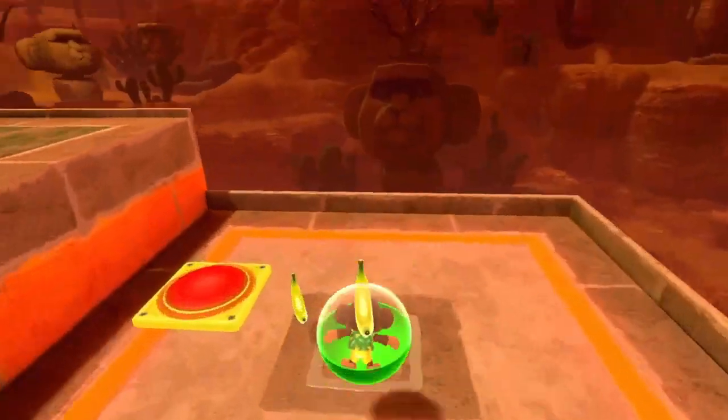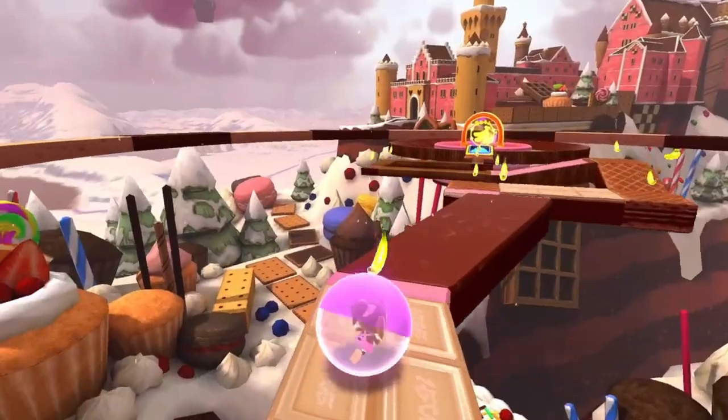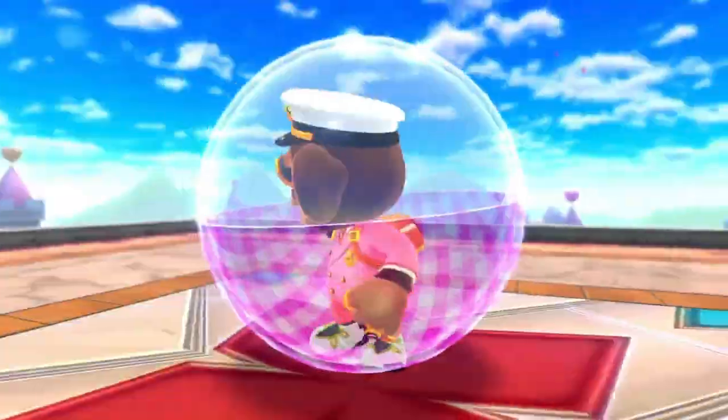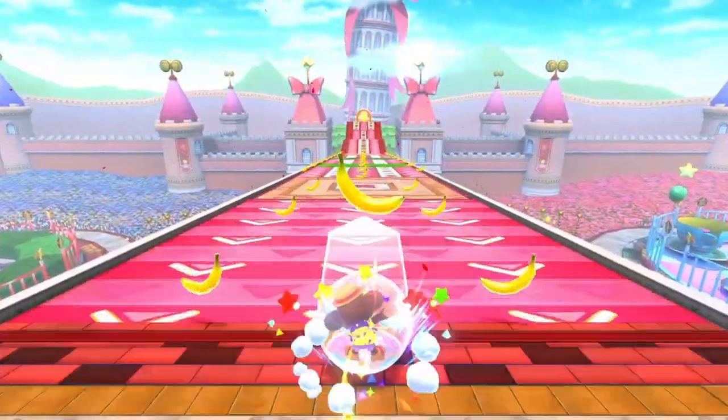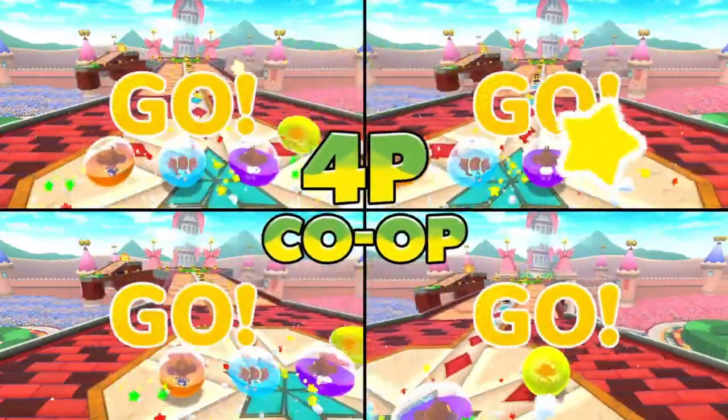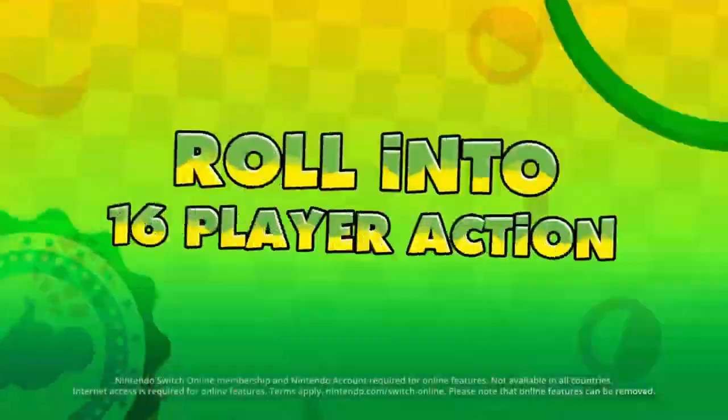Something worth mentioning is that there seems to be a bounce pad mechanic in one level. This was always something that was exclusive to mods, so it's cool seeing it become a real thing. The new spin dash mechanic seems fine in my opinion — I don't think it's as disruptive as the jump, and I could see it being used well in speedruns.